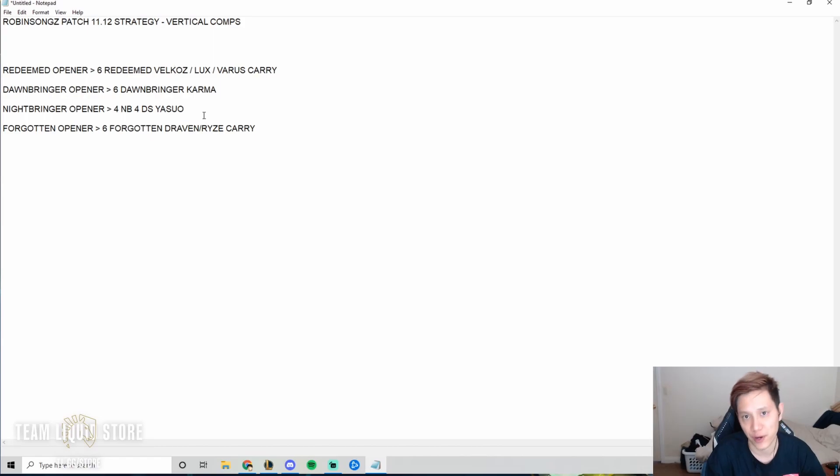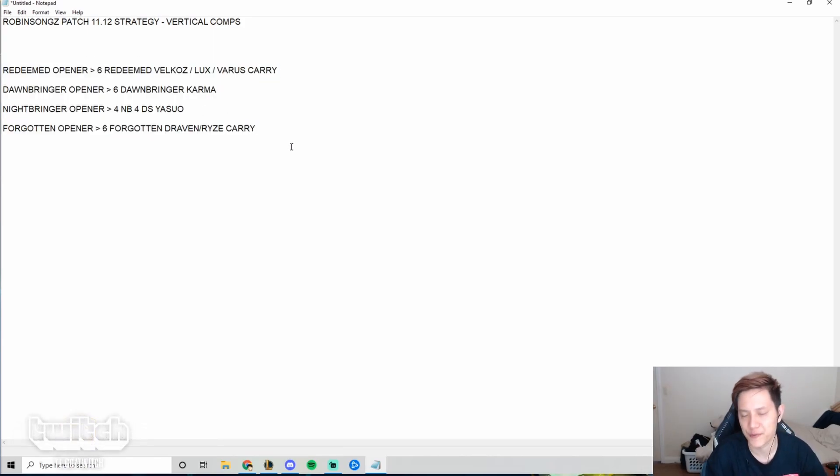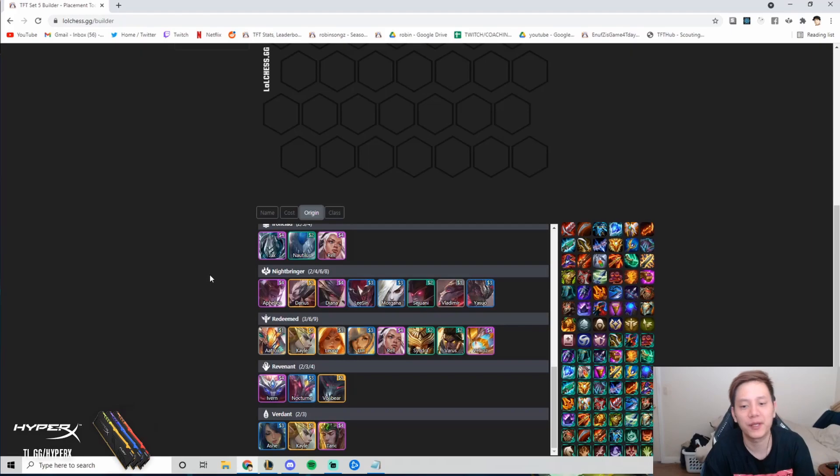I'd recommend playing vertical traits and vertical comps right now — they're easy to play and very strong in the meta. I'm going to go through each comp and cover the openers, items you want, the level 6 rolldown, what you're looking for at level 7, your end game board, and so on. First up is the Redeemed comp.